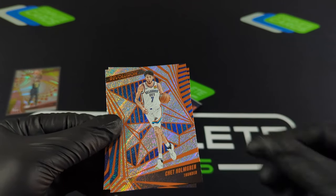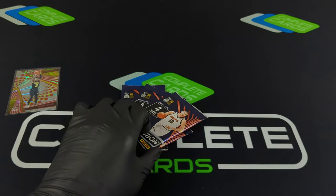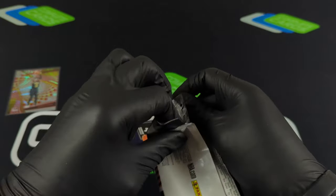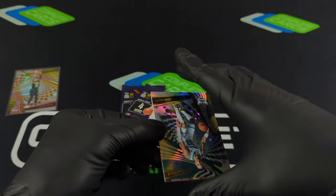Two rookies as a base, and then we've got Chet and then we got Draymond Green there. The good news with this blaster box is because there's one non-base card in every pack, you could go crazy.